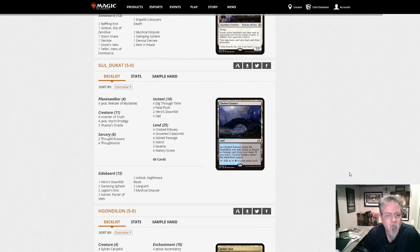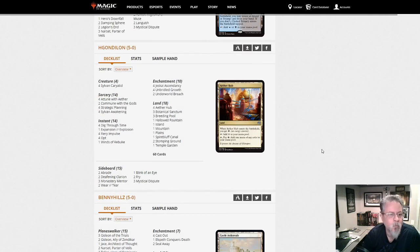And here's Inverter — three Thassa's Oracle for Jace, and then it's a Dimir control deck after that. Gold Ducat got the lucky straw for getting his list published this time. That's Inverter — that's tier zero.